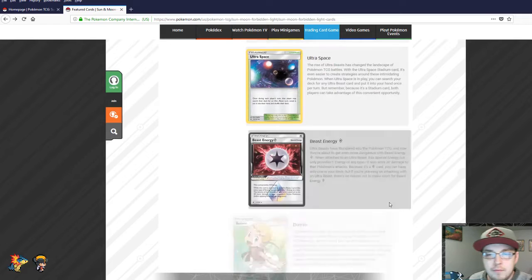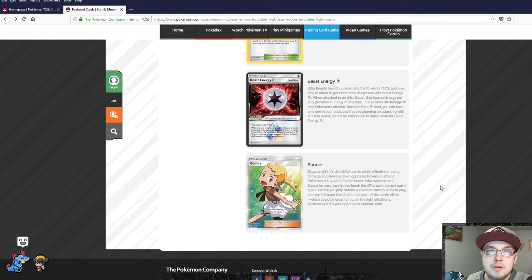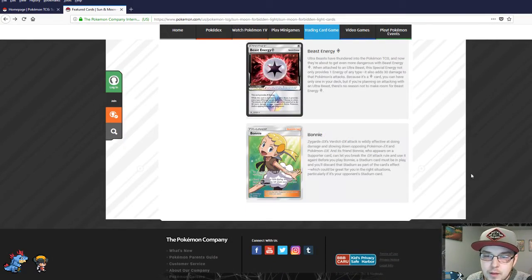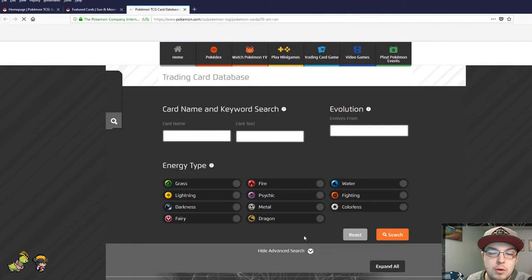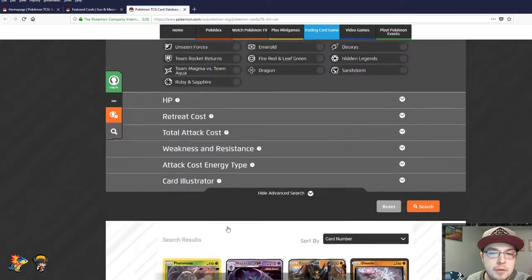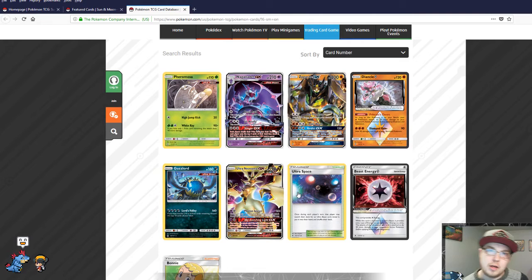Beast Energy — definitely would like to get that. We already looked at Bonnie and talked about how it lets Zygarde reset its GX attack — pretty cool. That's the basic overview of the main cards. We're just going to cut the overview short right there and jump into the pack opening.